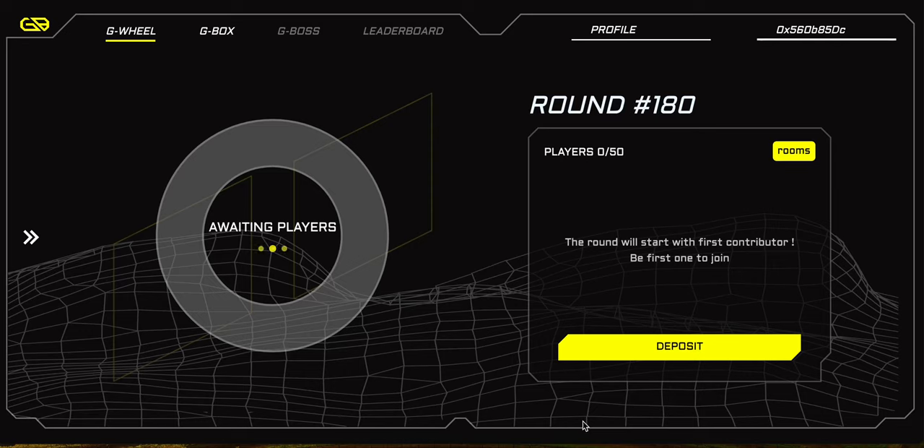Hey, what's going on guys, Siam here. Today we're going to be going over the GBlast airdrop. GBlast is a token launching on the Blast network. Similarly to the last video we did with BFX, there are some great opportunities if you're early on the Blast network to accumulate Blast Gold. GBlast is super early and you can take advantage right now. It's a GambleFi token — there's a G Wheel here but it doesn't look like anyone's playing at the moment.